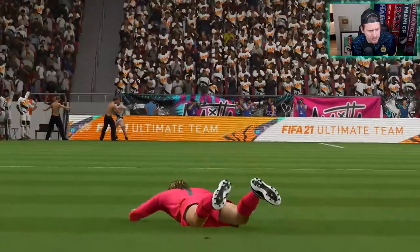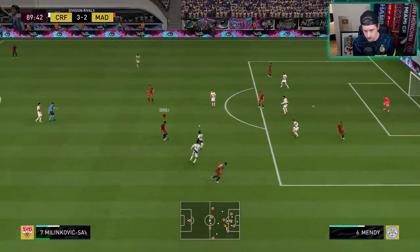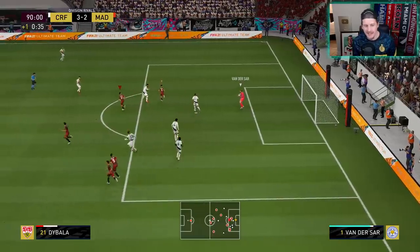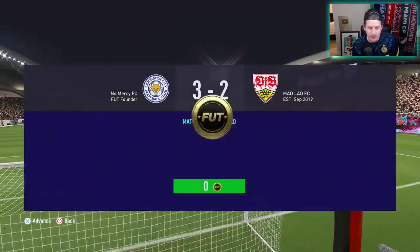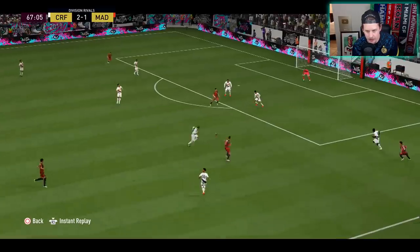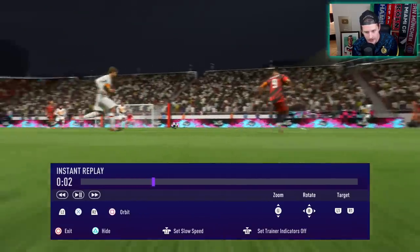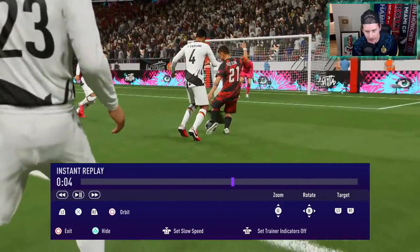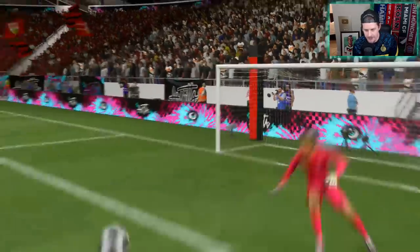That's maybe his weak foot popping up there. But this was nice from Paulo Dybala — nice little close touch dribbling. This is peak Paulo Dybala: get him behind, little scoop turn, gets past Rafa Varane, and then just controlling him with the left analog stick because he's got the finesse shot. Look at the absolute whippage on that — doesn't look like it's even going in, and then bends it in like Beckham.